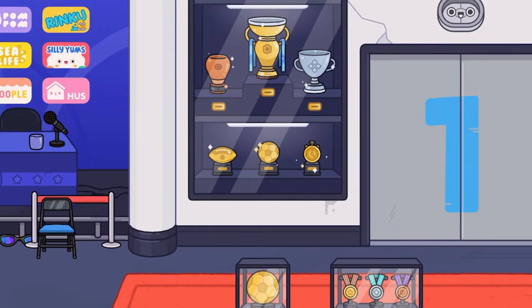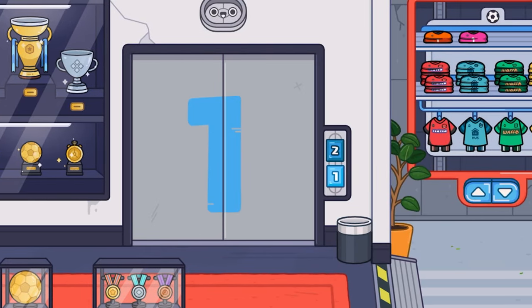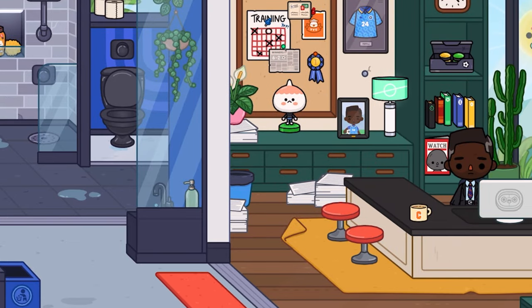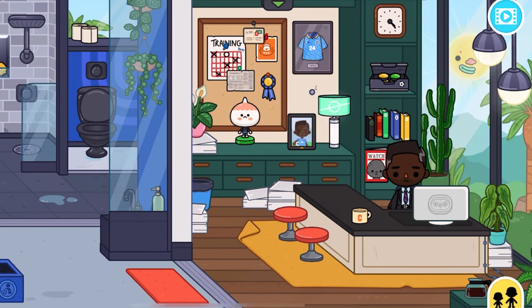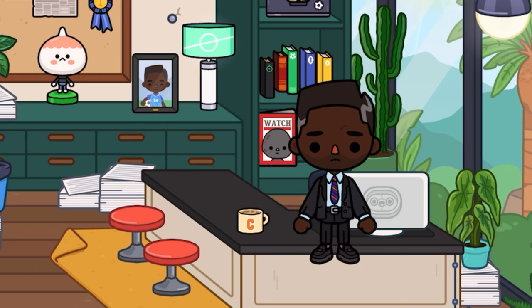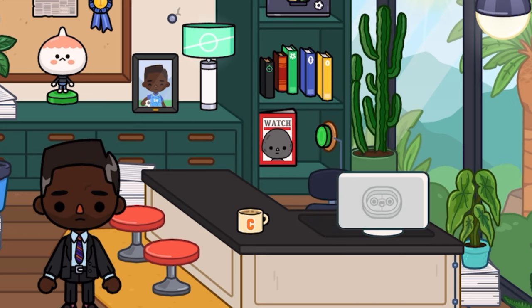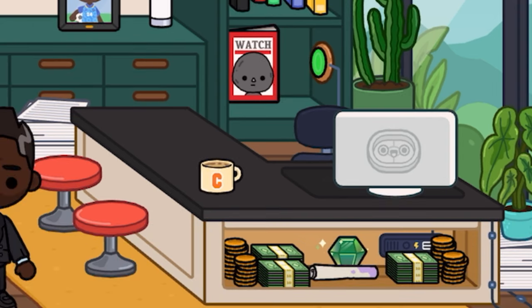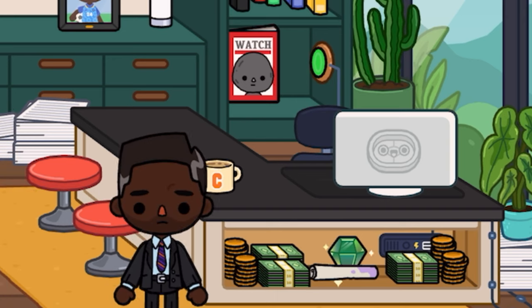So we're on the first floor right here, and the first secret — all we want to do is go all the way over here to this office area, the manager's office. What you want to do is you'll see this guy sitting in here. You want to move him out of the way, and just behind him is this green button. All you want to do is literally just press the button, and this whole desk lifts up and you see a bunch of money.